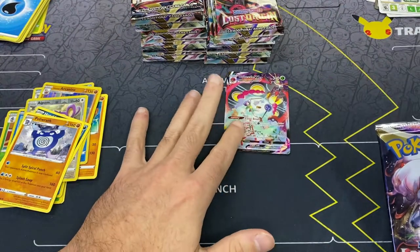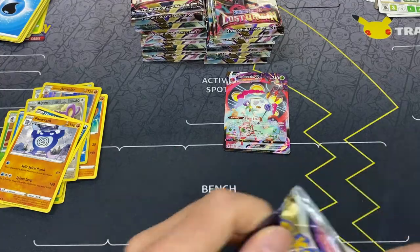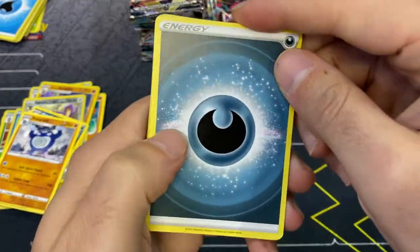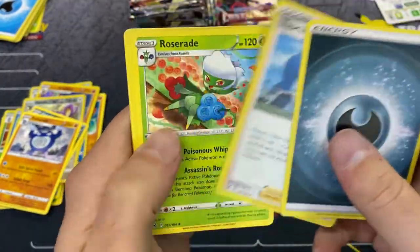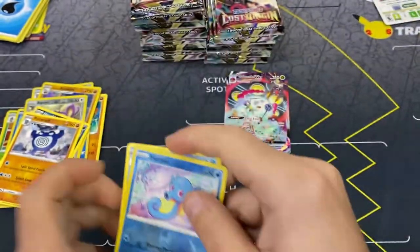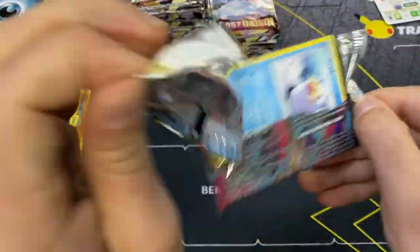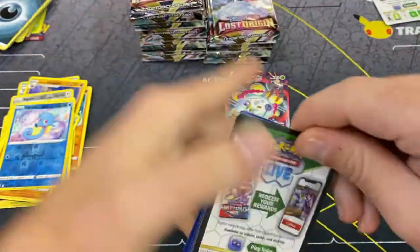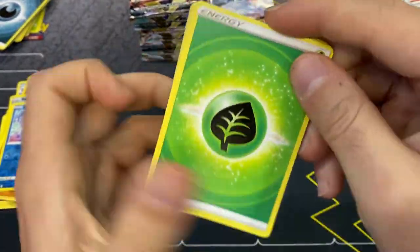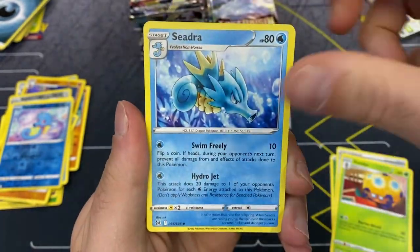Our first character hit is an Orbeetle VMAX. I think the two best hits for the character slot - correct me if I'm wrong - are the Leon's Charizard and Red's or Ash's Pikachu VMAX. Those are the two biggest hits from that slot. Obviously Leon's Charizard long-term will probably be the most valuable, but that Pikachu VMAX character card looks really good. Let's see if we can get any gold here.